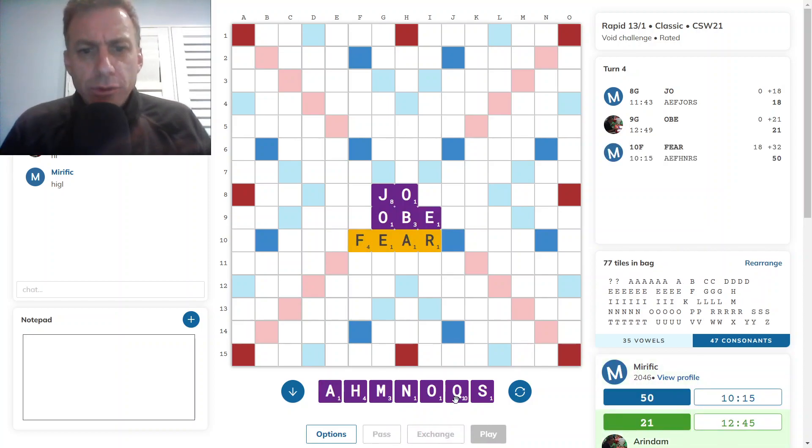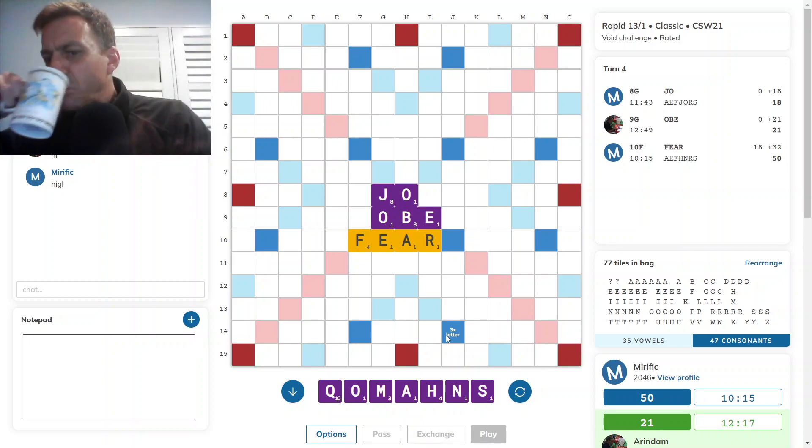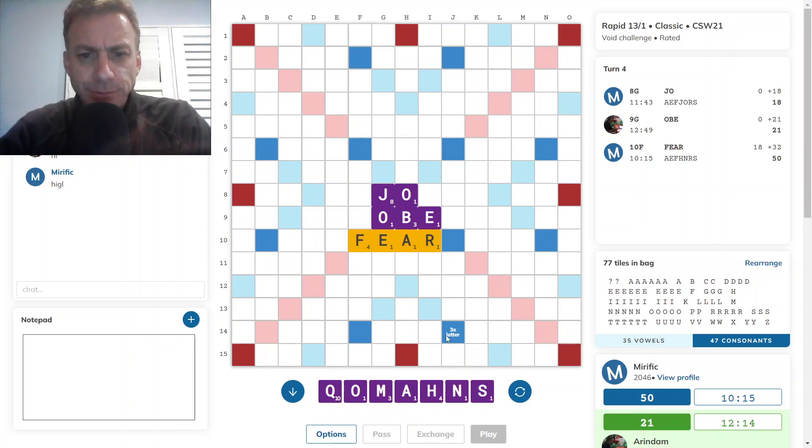Not a great pickup. I draw the Q and an M. Through an R, I would have KORMA. I have KOPH through a P — Q-O-P-H. Not seeing a great spot for the Q, and I'd hate for it to become a drag on the rack. I will look to dispatch of the Q ASAP.